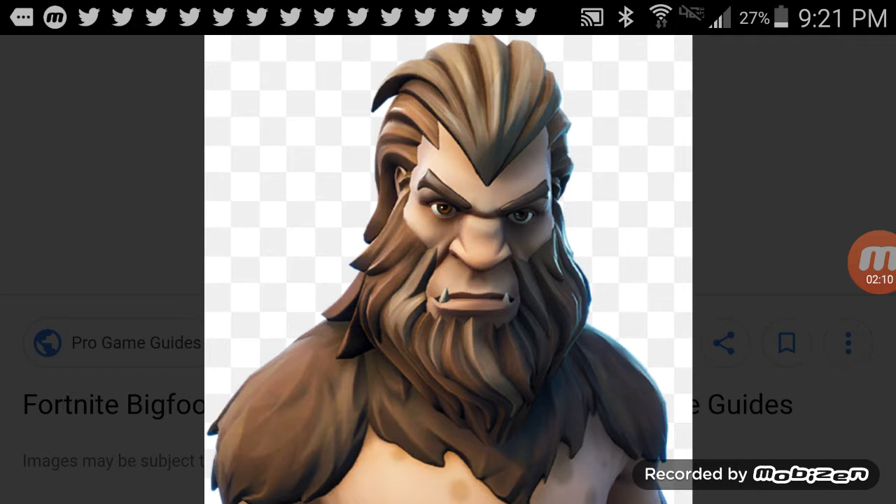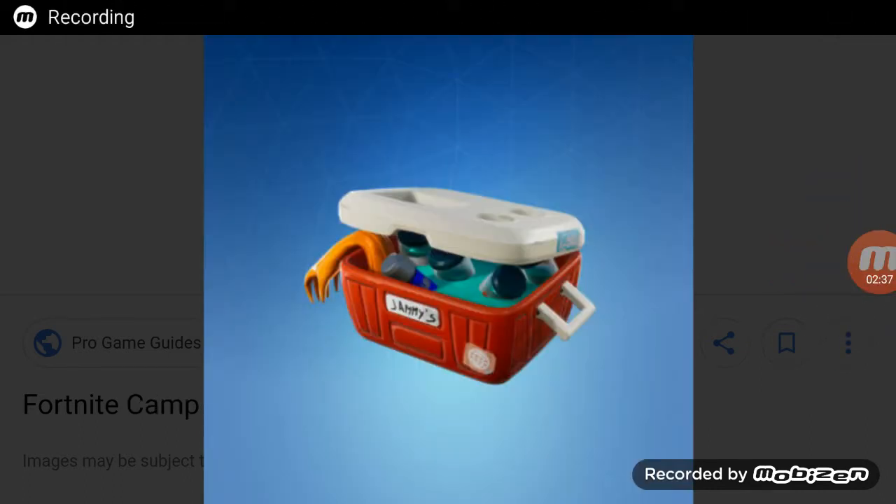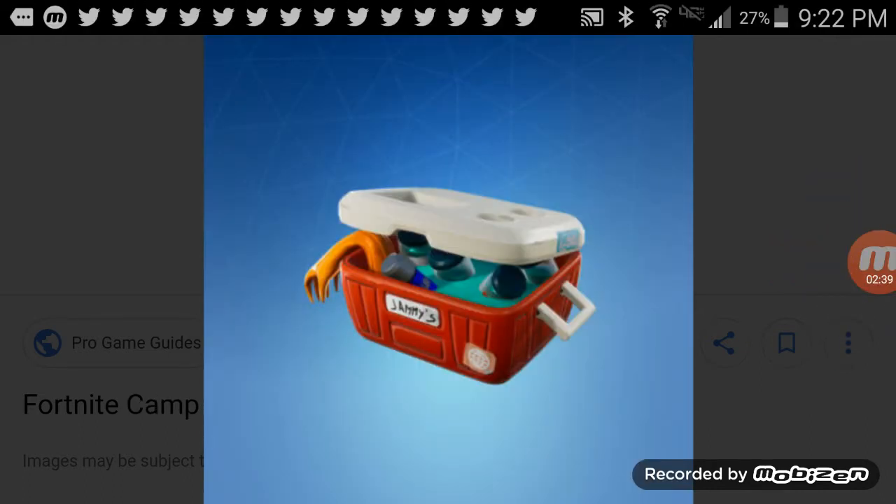I feel like Bigfoot looks very similar to Trog. He has a back bling that's kind of like the Fish Stick back bling — when you shake the character around, the hand will move around. I'll show you a picture of that hand right now. There you go — so when you shake him around it kind of shows the hand moving.